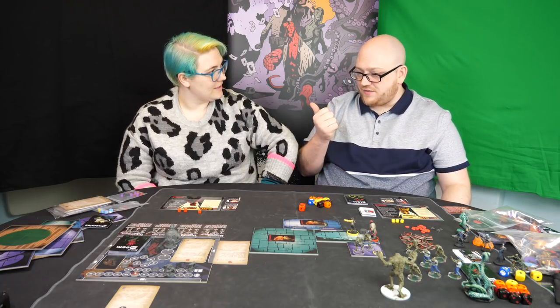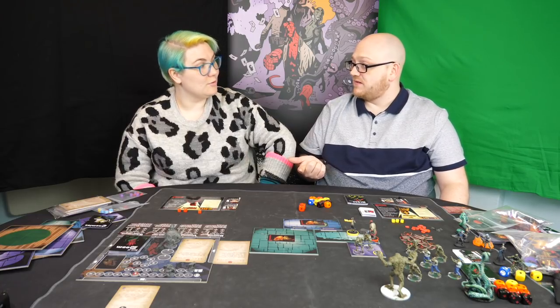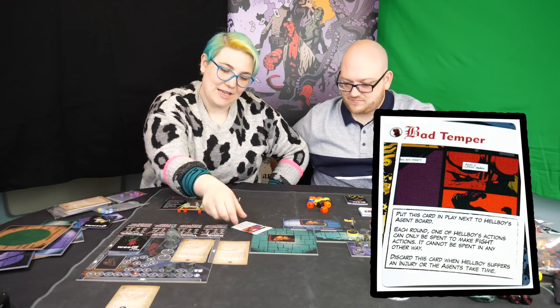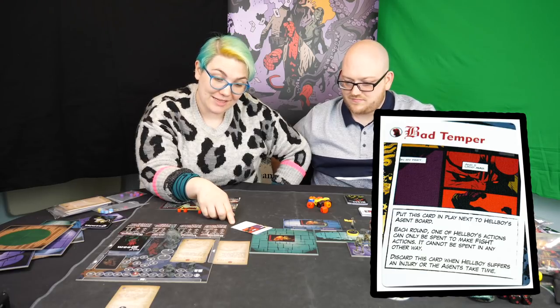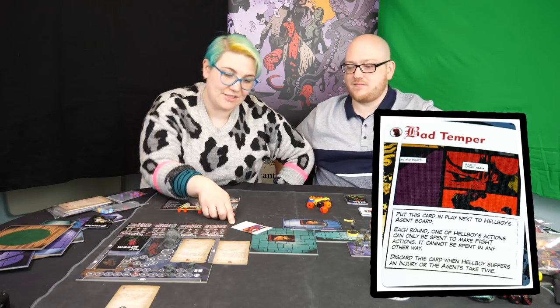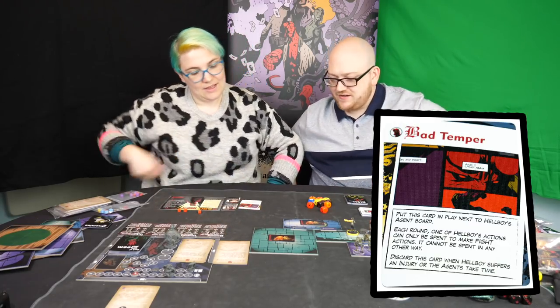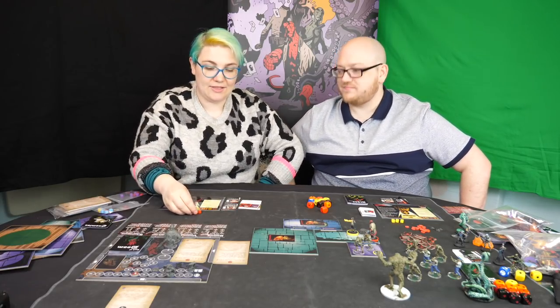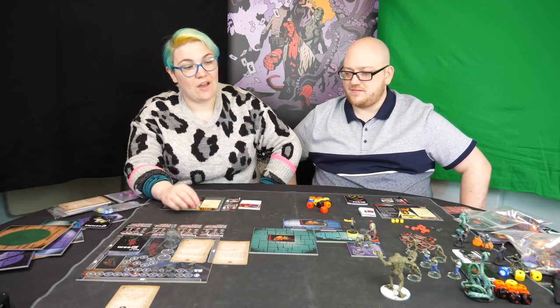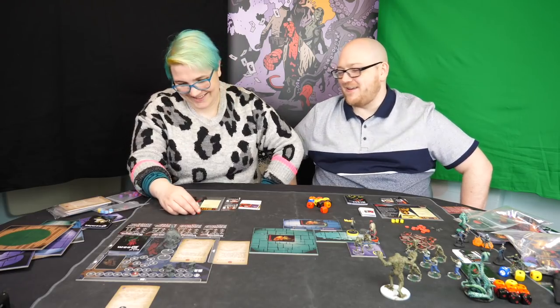We may as well jump quickly into the doom phase. Doom phase is dead easy — you draw the top card from the deck of doom. Oh dear, Bad Temper: 'Put this card in play next to Hellboy's agent board. Each round, one of Hellboy's actions can only be spent to make fight actions — it cannot be spent in any other way. Discard this card when Hellboy suffers an injury or the agents take time.' An injury is when your health track's full and you start flipping cards over. So I still get my three actions every turn, but one of them must be a fight — which limits my options.